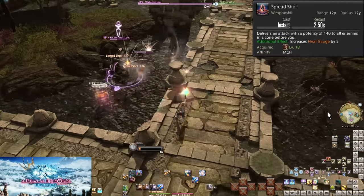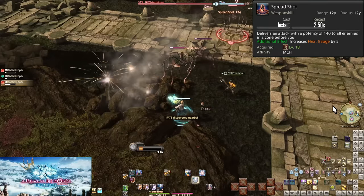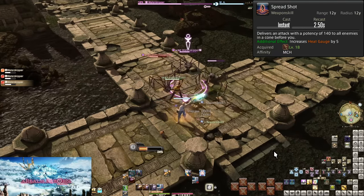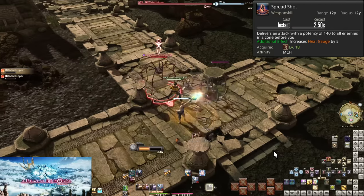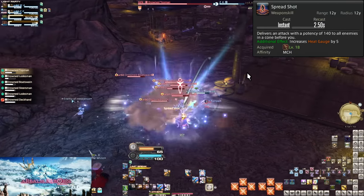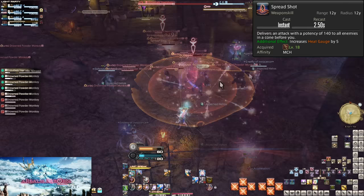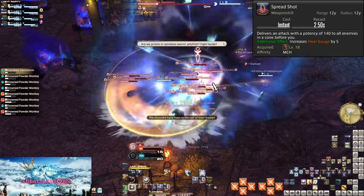Level 18, Spreadshot. This is our AOE, Area of Effect Attack. Spreadshot deals 140 potency of damage to all enemies within a 12-yalm cone in front of you. That is an insanely large cone, making it very easy to hit every enemy even when the tank pulls wall to wall. You absolutely want to be using this in big pulls, but even smaller pulls warrant using Spreadshot. Even on as few as 2 enemies, Spreadshot is just outright stronger than our single target attacks — the scaling is pretty insane. If you want a smoother feeling AOE, use it on 3 or more enemies.